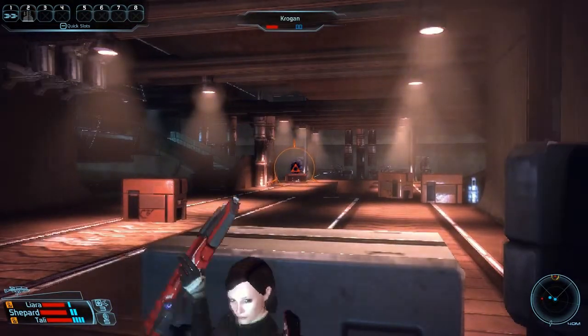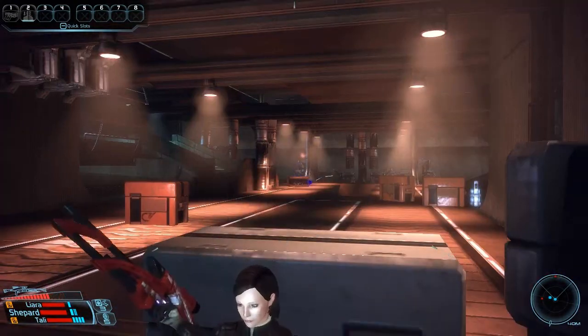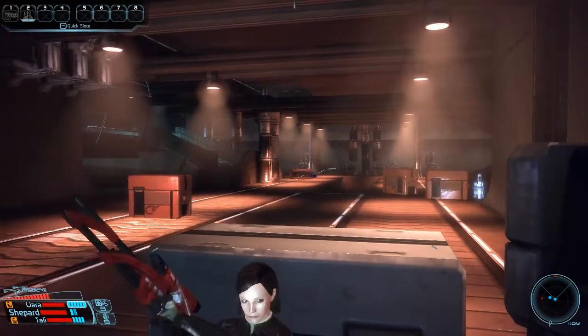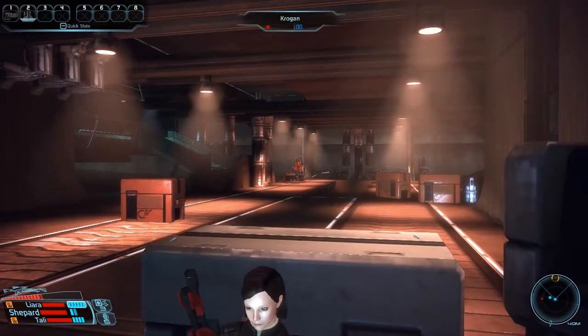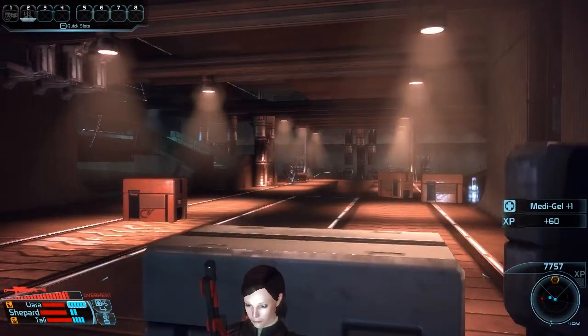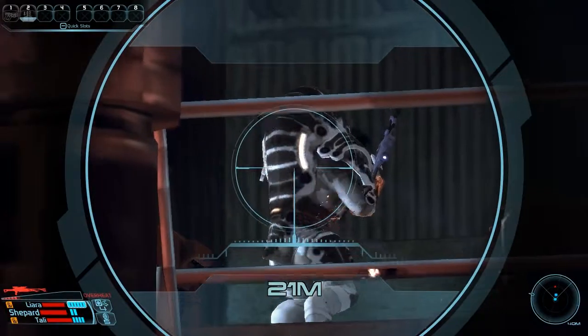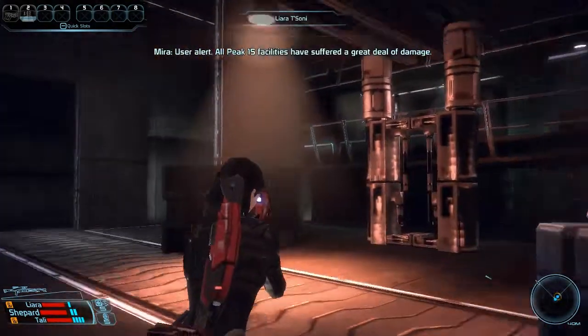Just gonna finish off these Krogans. Best way to fight them is if they're stupid and they sit back and try to shoot you with their crappy little guns. When they start rushing you, that's the problem. That one Krogan just stands right there — not sure if it's a glitch.